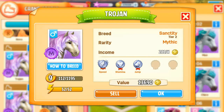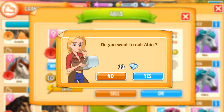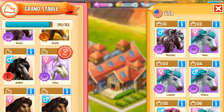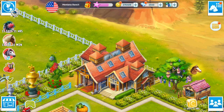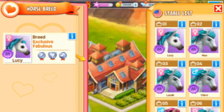The other thing I need to do right now is I have a bunch of Sanctities and Fiona Derbies that I need to sell, because I need space in my Grand Stable. I'm just going to go ahead and sell a bunch of those to make some space in my American Grand Stable. I'll move one of these horses in here so I can take this other exclusive Fabulous Fall out of the Greenhouse. Let's move this across, and then we can try breeding again.